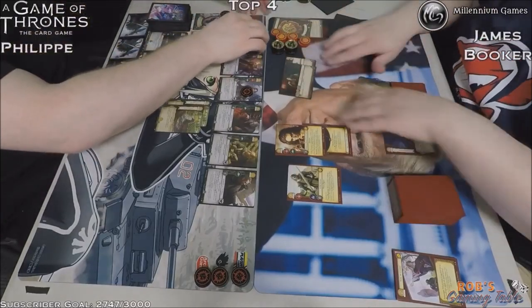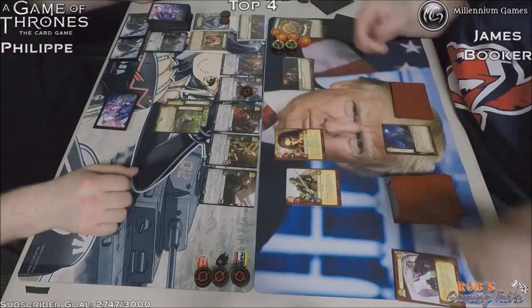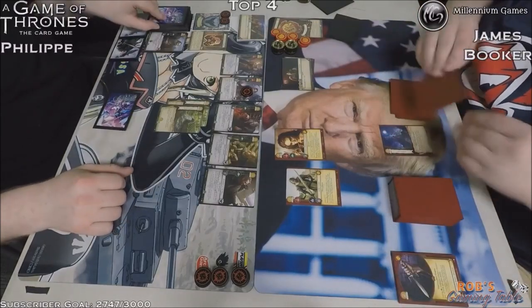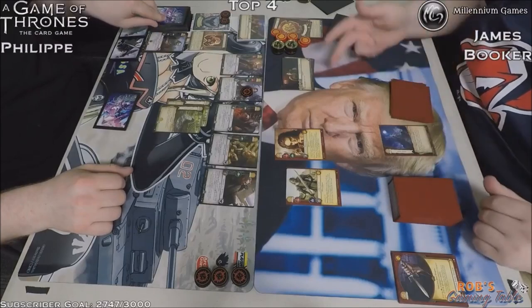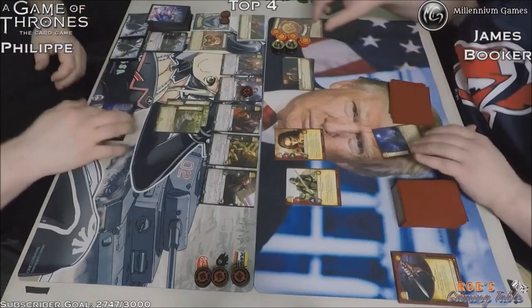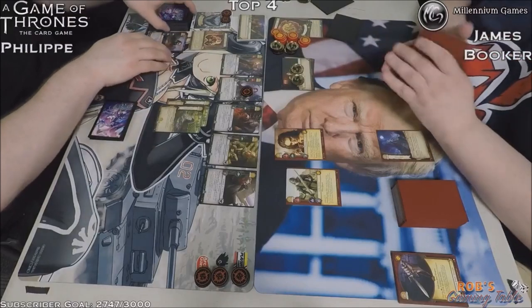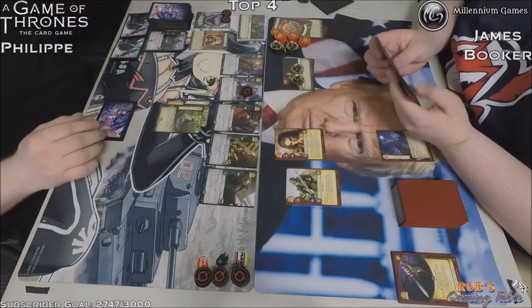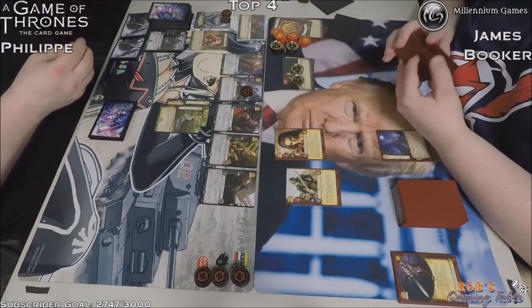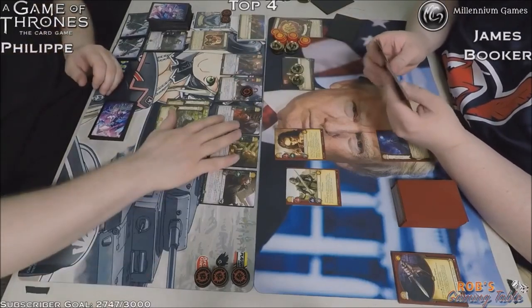We've got Counting Coppers on the Lannister side going into Confiscation on the Night's Watch side — getting rid of that Valyrian Steel Dagger. Looks like the Night's Watch player won initiative again and has made the Lannister player go first again. This is going to be tough to get through.